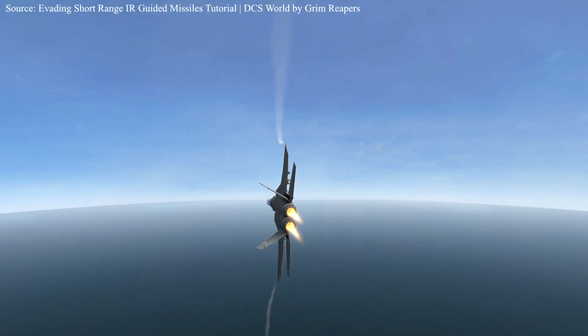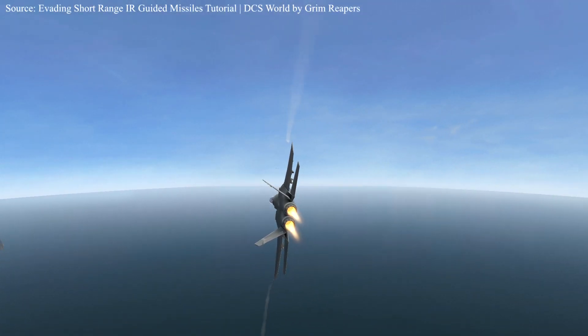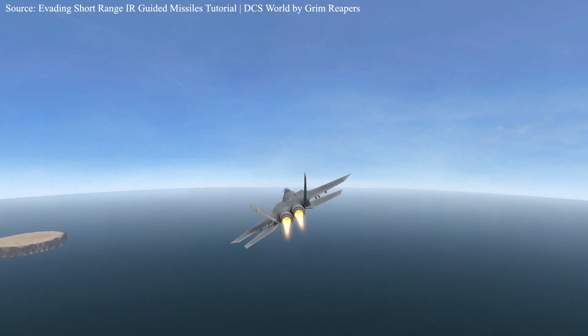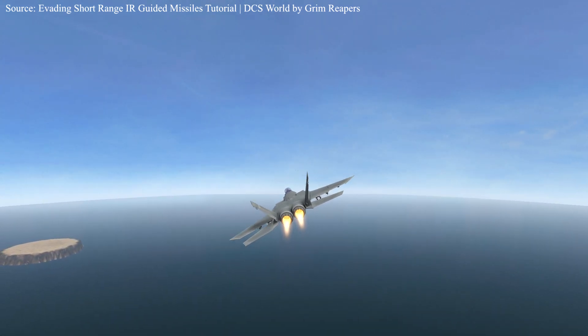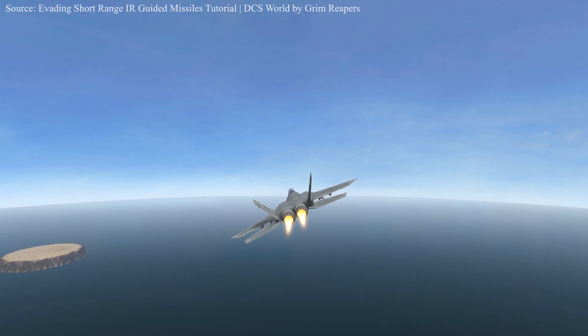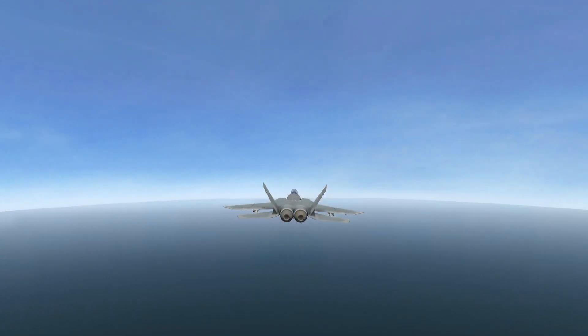The evasion moves for IR missiles in this video are based on three situations: from the front, side, or back. All three require you to put the throttle to idle to reduce heat signature and spam flares. In situation one — from the front — once the missile is fired, you do a barrel roll.